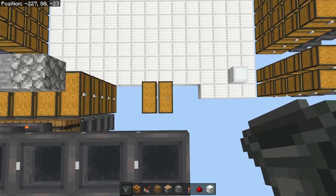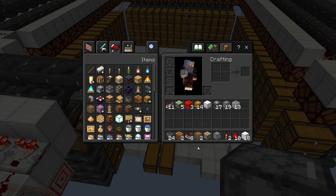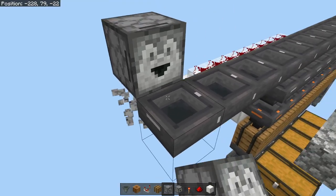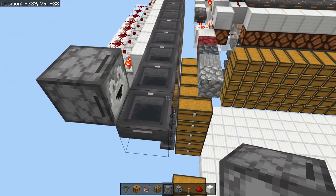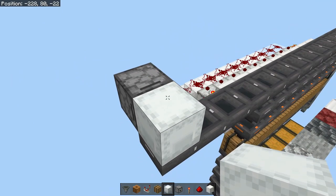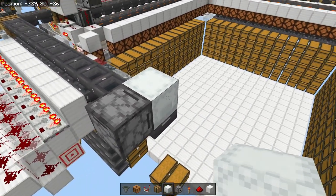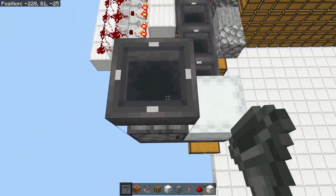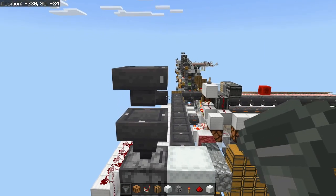Then we're going to come up here and add all the way until we are above our empty box chest. Take our dropper and place it going back towards the hopper — I've added four extra hoppers so the gap plus two. Take your box, and if you don't have shulker boxes at the moment you can place a barrel or chest and hold off until you get shulker boxes. Then take a hopper going down and a hopper on the top. Place a temporary block and a hopper going into it — this hopper cannot be pointing down.